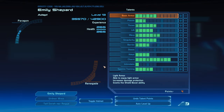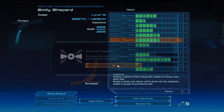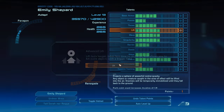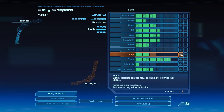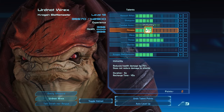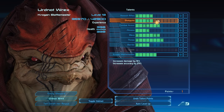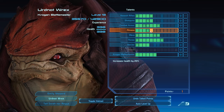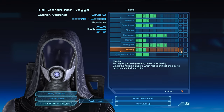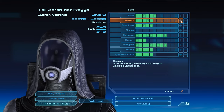I wonder if you plug a controller in, if you still get the controller minigame — the console minigame — even on PC. It's more like a Simon Says type thing, or a quick time event. I like the PC hacking minigame way more, but I could see how it would be more annoying with a controller. We're gonna go in the mine, which is gonna be husks, I'm fairly sure. I actually leveled up so let's take care of that first. Singularity, Lift, and Adapt for me. Wrex: Krogan Battlemaster and Fitness. Tali: AI Hacking, Krogan Machinist, and Shotguns.